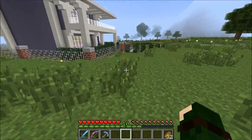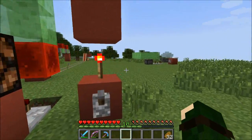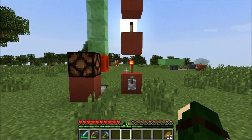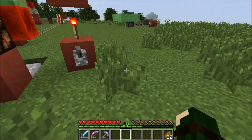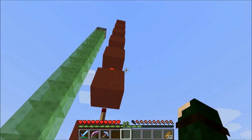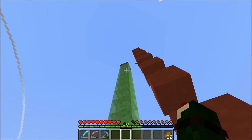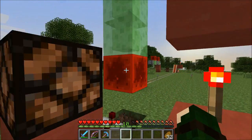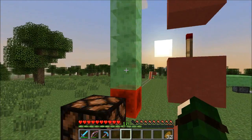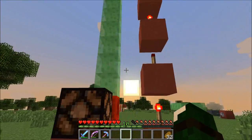My favorite one, saved for last, is vertical redstone. You could always do vertical redstone going upwards, but you couldn't do it downwards — but now you can. Before, you'd have to block-torch, block-torch. But now all you do is a piston with up to 11 slime blocks and a redstone block at the end. To go even further — basically infinite — you just keep stacking segments on each other: when this one goes down, it hits the next piston, which hits the next slime, and so on.